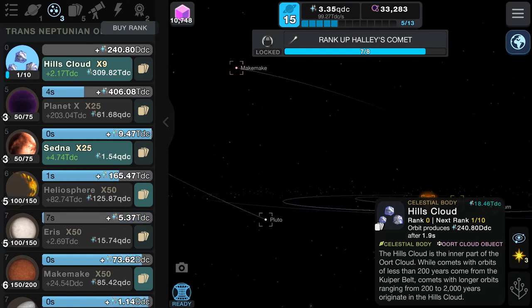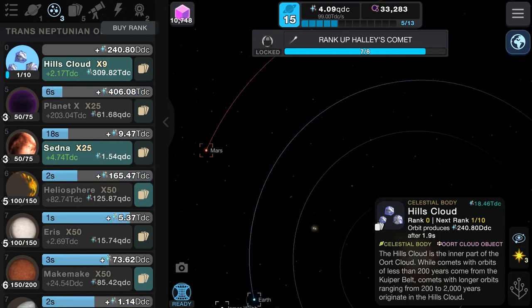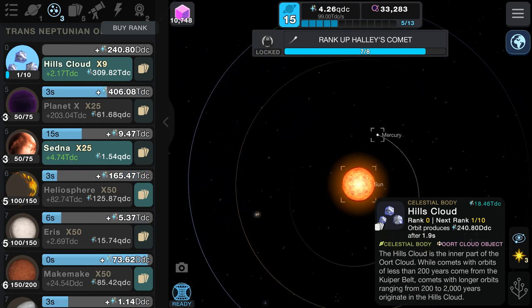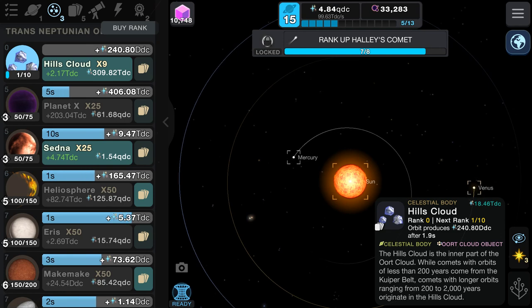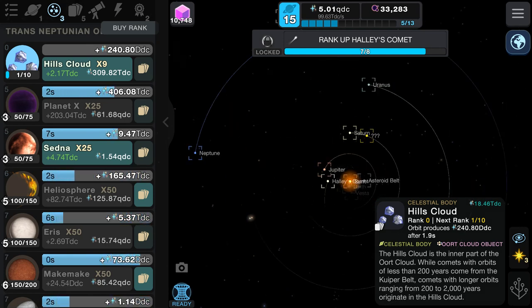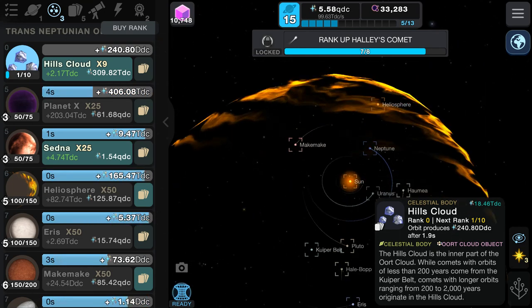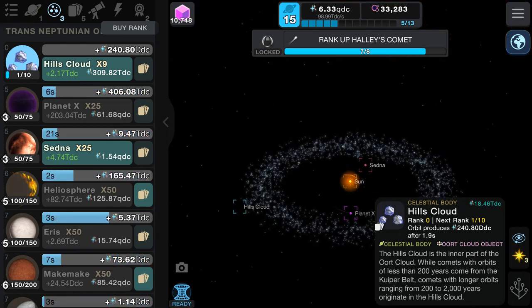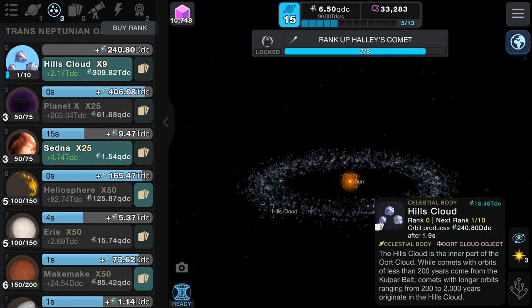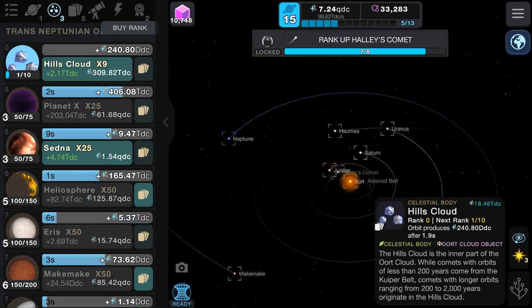Hills Cloud is the inner part of the Oort Cloud — I thought so. White comets with orbits less than 200 years come from the Kuiper Belt. Comets with longer orbits ranging from 200 to 2000 years originate from the Hills Cloud. So it is a segment of the Oort Cloud — that's what I was thinking. It's like a super far-out version of the Kuiper Belt, even further out than Planet X and Sedna's orbits. I've never heard of this before, but that's cool.